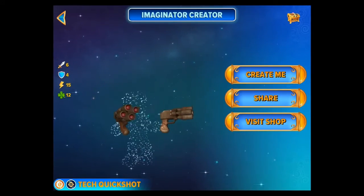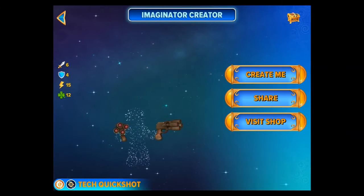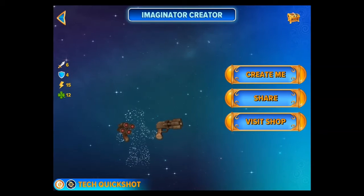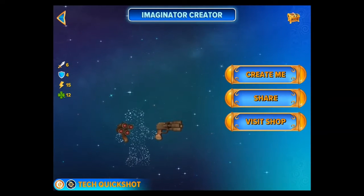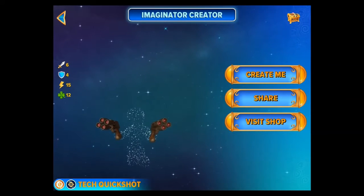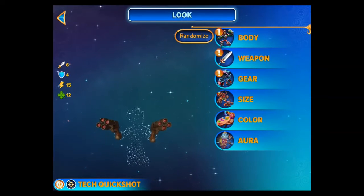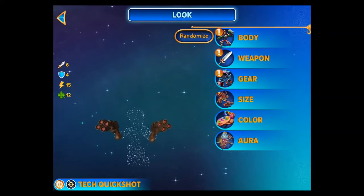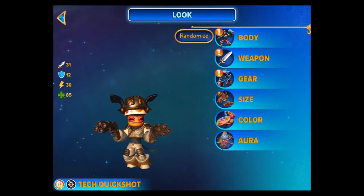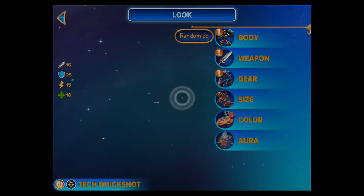Oh, wow. It's actually like the game as well. I can spin it round, shrink the character, grow the character. Everything like that. That's amazing. It shows his attack, defence, speed, and what I believe to be luck. So I can share this probably on social media, visit the shop, or create it. I can randomize - I've got to hold it. It randomizes literally every single thing.